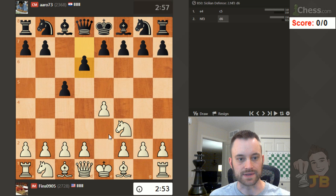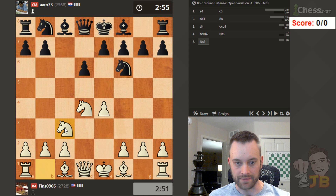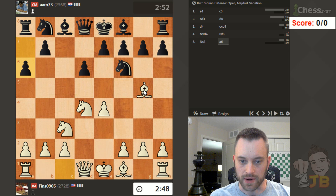My opponent plays c5. Let's play the open Sicilian — knight f3, followed by d4. Hope you guys are all having a fantastic weekend. It is a scorcher here, very hot outside, hence why I'm staying indoors and playing blitz.